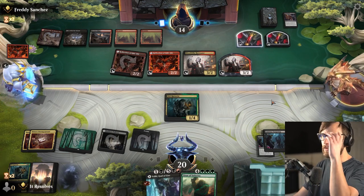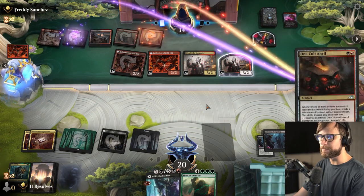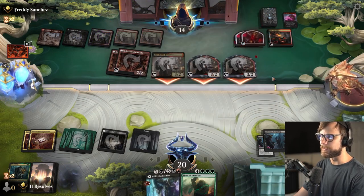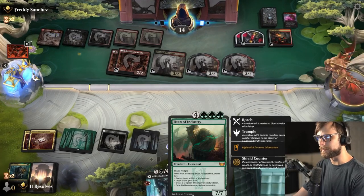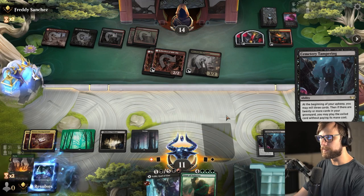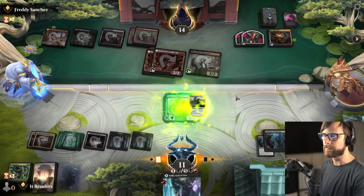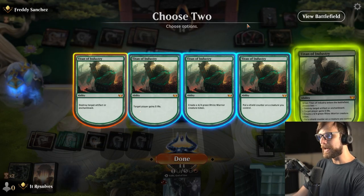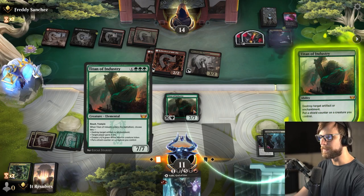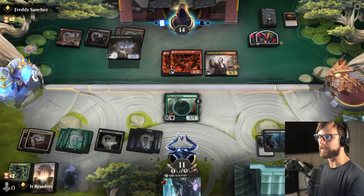They're going to Voltage Surge. That's going to be quite a bit of damage — nine is certainly a little scary. And they have an Anvil, which is certainly concerning. But if we get a land off the top, we've got Titan of Industry. We do want to mill more because we're very close. Land off the top — I am very happy with that. Let's go ahead and drop the Titan. We have to kill the Anvil, and I think it might just be a shield counter. They have no mana right now, so if they want to kill this it's going to be tricky.